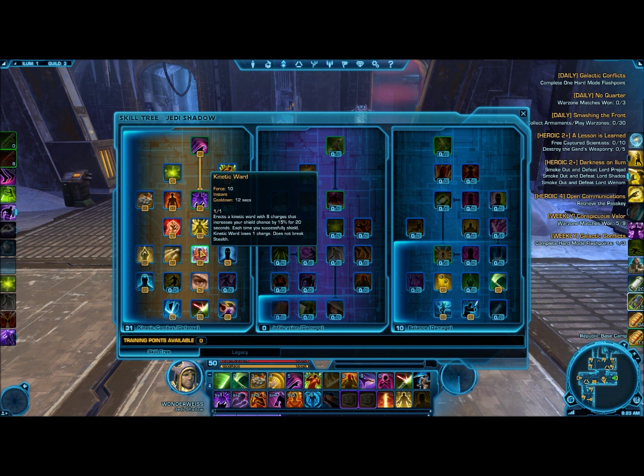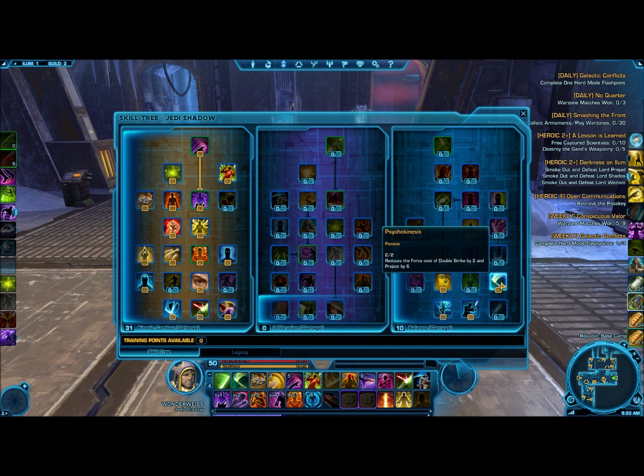We've taken a lot of measures to deal with force management. One of them is increasing the rate of force regeneration by 30%. The other is all the way over in Balance, where we've reduced the cost of Double Strike, but more importantly reduced the cost of Project — this takes Project to being an under-40 force spell as opposed to 45 force. That's important because, once you've talented everything, your force regeneration will be about 10 per second. Having it be under 40 ensures that you don't have to wait that one extra tick of force buildup to cast the Project that you need.